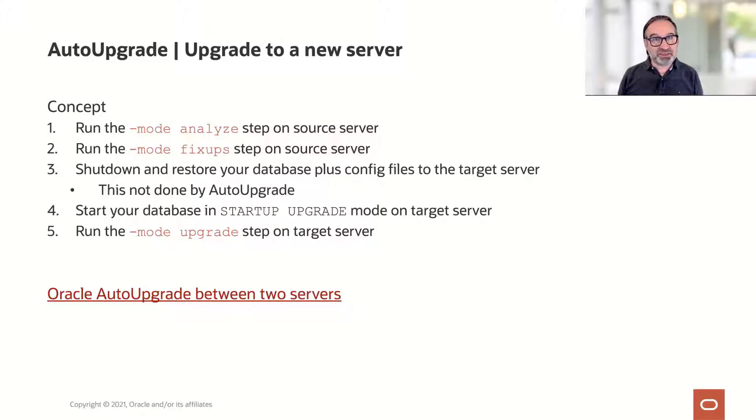The concept is very straightforward. First, you run auto-upgrade with -mode analyze on the source server. Then, when your downtime arrives, you run -mode fix-ups on the source server. Then you shut down or restore your database plus the config files to the target server. This is not done by auto-upgrade.